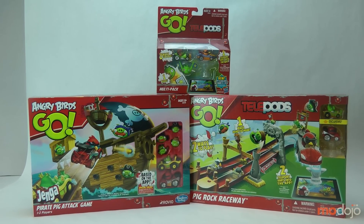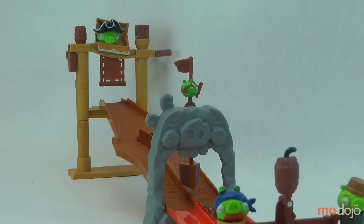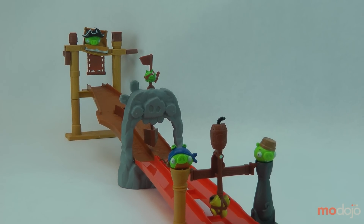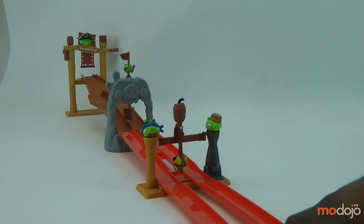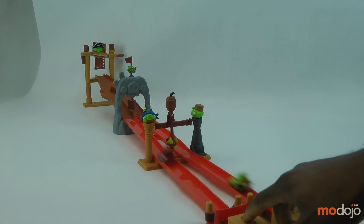With the Pig Rock Raceway, two karts speed down the track and try to be the first one to hit the treasure. The setup is relatively easy — if you've ever had tracks for toy cars, you can put this up in about five minutes. There are three pigs that you can put on the track, but they're really just for show. The two karts can be used to unlock their in-game counterparts using the telepod base.